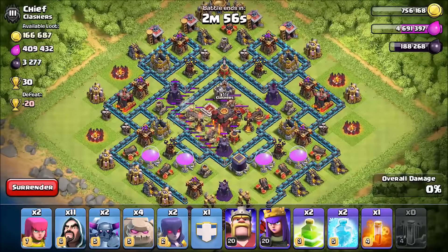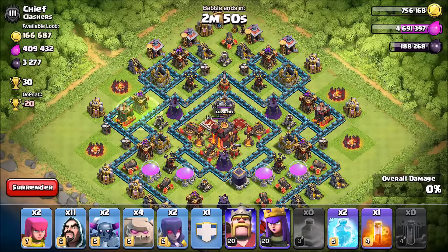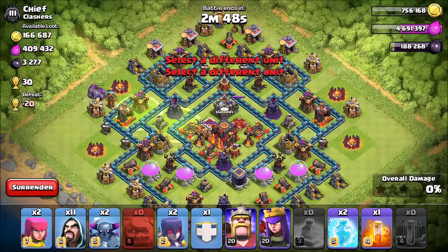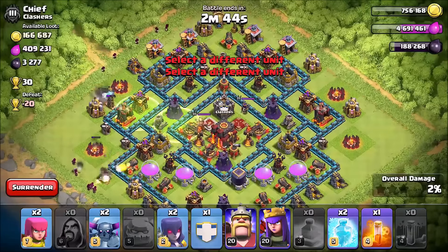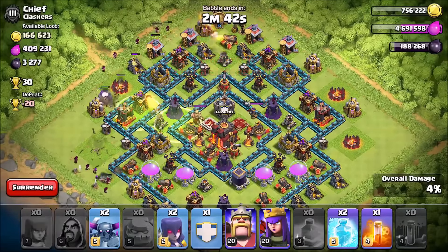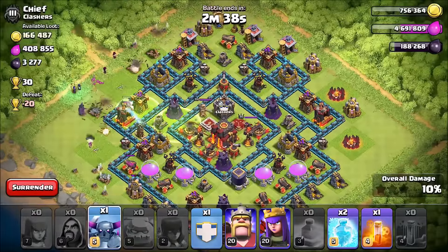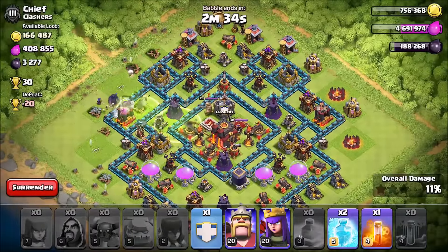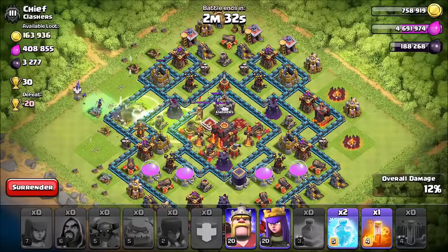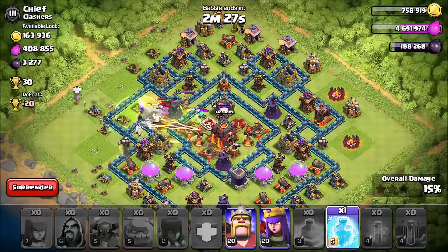As you just saw there, the Chief uses two Earthquake spells to weaken the defenses of the base, which really don't do a lot, but take a look at how much damage they do to the maxed-out walls. If you rewind it a little bit, they do over half damage, and some are actually down to 20% — and those are maxed walls. So this might be a good way to break into those walls instead of using a Jump Spell, which will now cost two storage spaces. I could see this being used to take out a whole bunch of walls that are really close together.